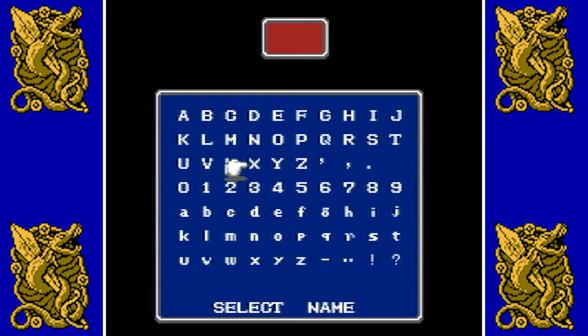Our first fighter — you can only have four letters for names — I'm going to call them Yame. It's short for Yames, which I go with. I think someone spelled my name wrong and put a Y instead of a J, and it kind of stuck. So I'm like, hey cool, let's go with that.